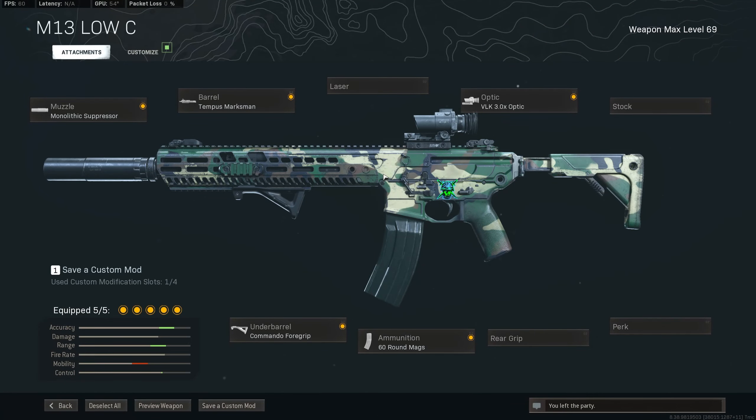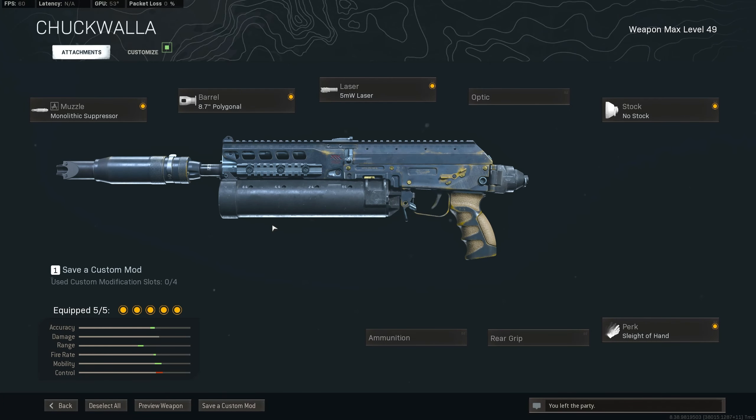For the M13, you're going to want to go with the monolithic suppressor, the Tempest marksman barrel, the VLK 3X optic, the commando foregrip, and the 60 round mag. For the Bison, you're going to want to go with the monolithic suppressor, the polygonal barrel, the 5 milliwatt laser, no stock, and sleight of hand.